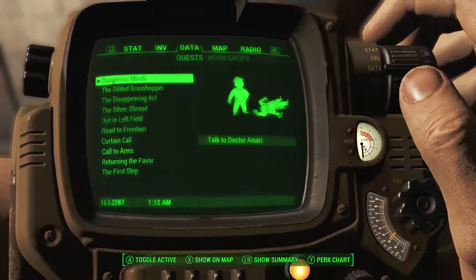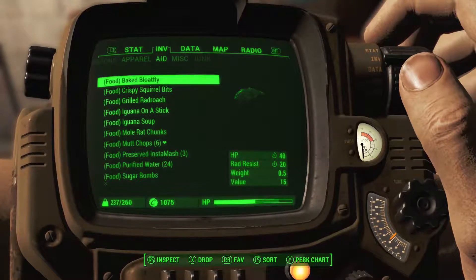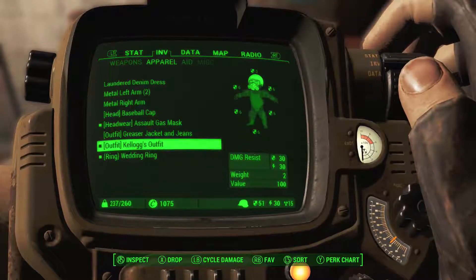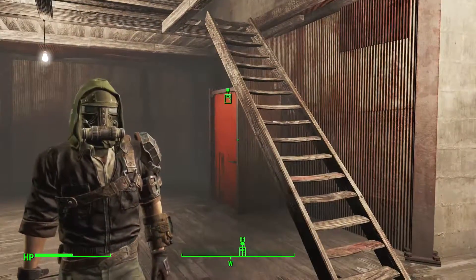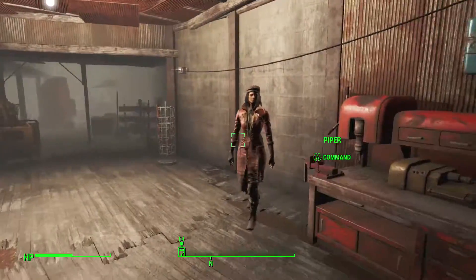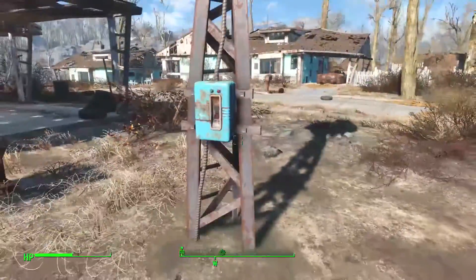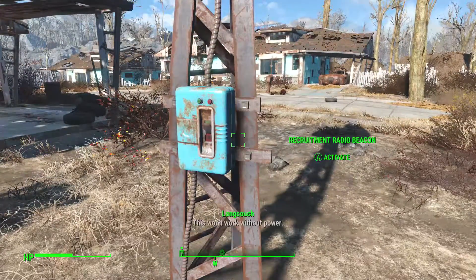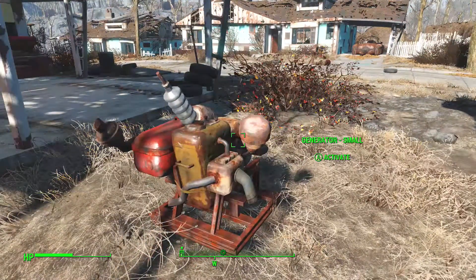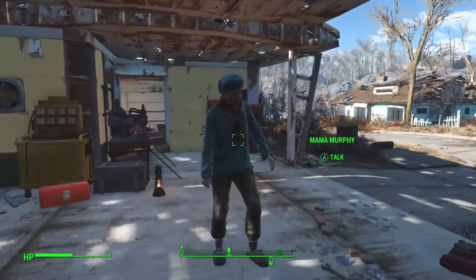I took off the armor I had because not only does it weigh a ton, but the stuff I got from Kellogg is actually way better — well, not way better, but better, and it weighs a lot less. This is what I'm going to wear for the time being. Now I'll cut to Sanctuary. I left this radio antenna here — a recruitment radio beacon. This won't work without power. I never did figure out how to supply the power to it though. The generator runs all the time, it just doesn't really do me any good.